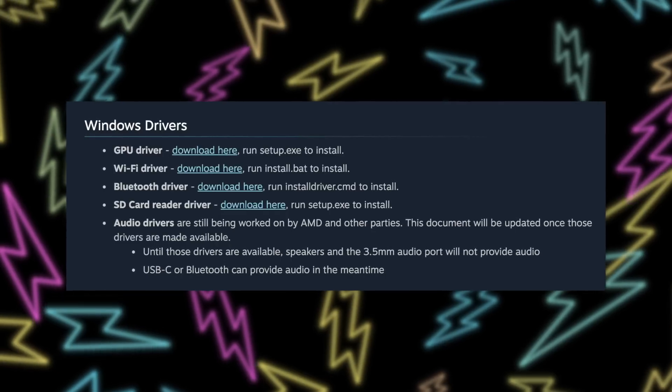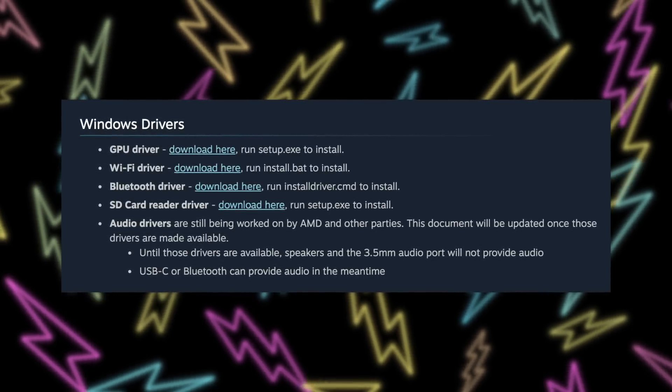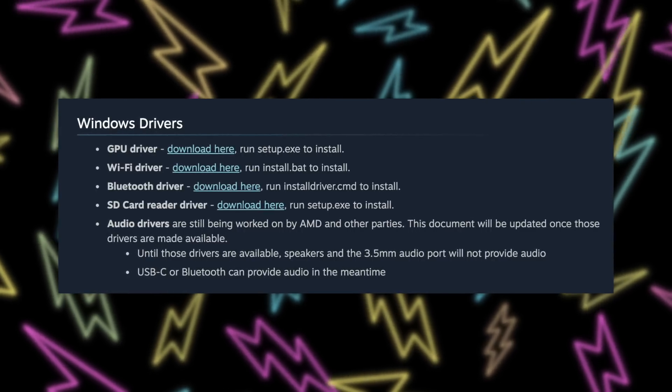They have not provided an audio driver for the device, so not only do the speakers not work with Windows on the Steam Deck, the headphone jack doesn't work either. You're going to have to use Bluetooth speakers or headphones, which gives you a little bit of latency. The fourth driver included a bit later was for the SD card reader, because people were complaining their SD card was coming unmounted — if you're playing a game installed on the SD card, that's going to immediately crash the game.